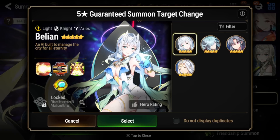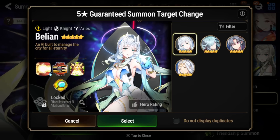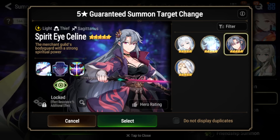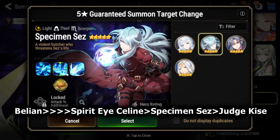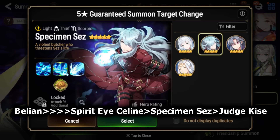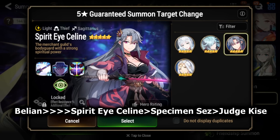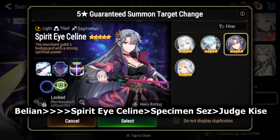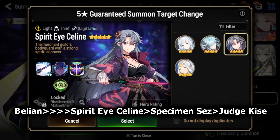Out of the four ML5 stars, I definitely recommend Bellion the most. Then after that, if you already have Bellion, go for Spirit Eye Selene. But honestly, if you guys already have Bellion, I'd probably skip Spirit Eye Selene, Specimen Sez, and Judge Kisei, just because Judge Kisei and Specimen Sez aren't really that great right now. They definitely need some more buffs. Specimen Sez can be used in Guild Wars Offense and Arena Offense, but there are a lot of options now for that area of content if you're looking for a single target nuker — even Eye Giselle works very well. Spirit Eye Selene is still very good overall and fun to use, it's just that you have to keep in mind she does have a lot of counters.